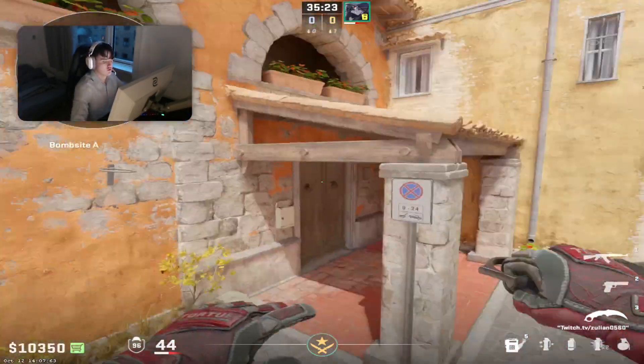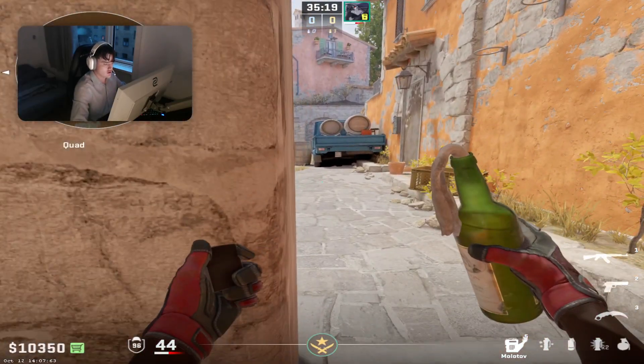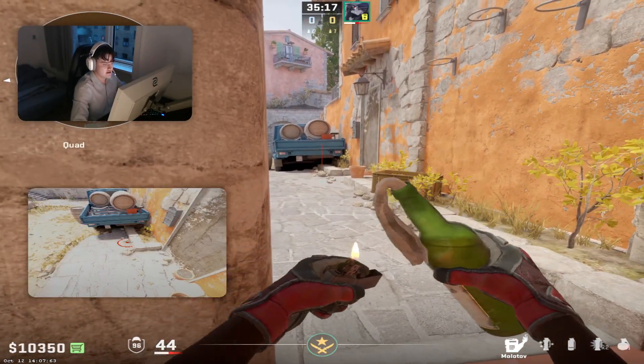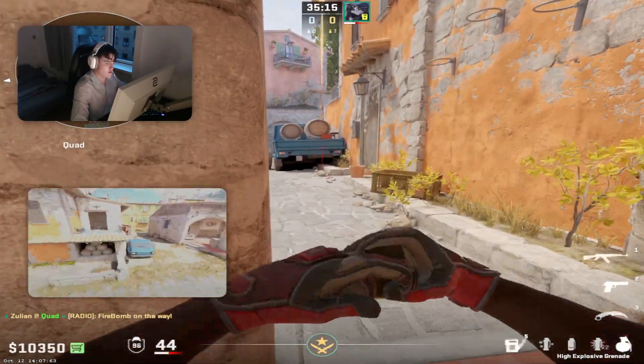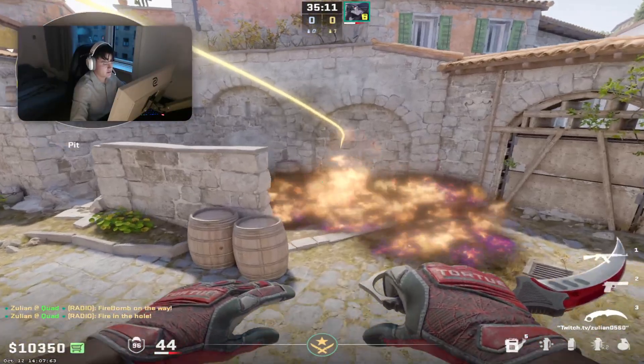Hey guys, in this video I'm going to show you a damage combo that I saw Saibu use. What he did is he goes close to this pillar right here, and then he jumps and throws like this, and then he follows it up with a nade right here. The reason why he does this jump throw is because the molotov will land faster.